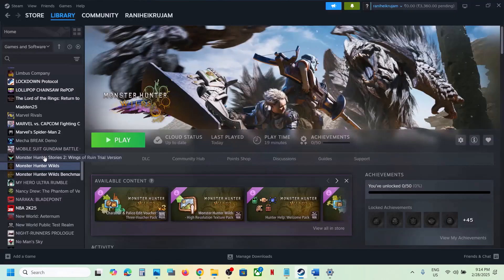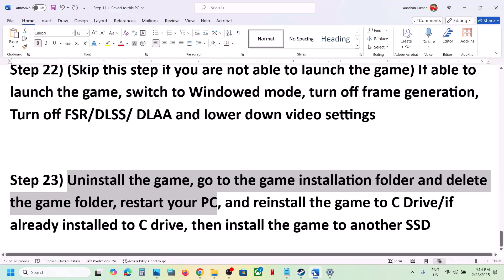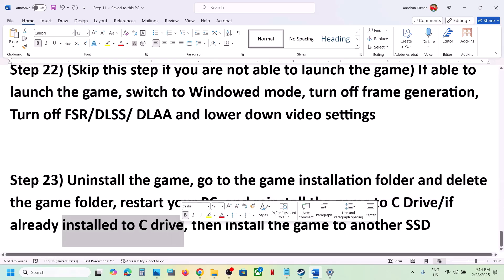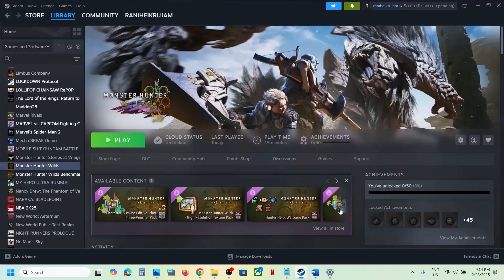The last step is to uninstall and reinstall the game to a different drive. If nothing is working, right-click on the game, select Manage, click Uninstall. After the uninstall, go to the game installation folder, delete the game folder, and install the game to C drive. If it's already on C drive, try installing it to another SSD and check. One of the steps shown in this video should help you run the game successfully. Thank you so much for your time — please like this video and subscribe to my channel.